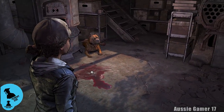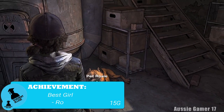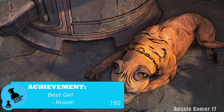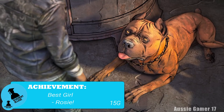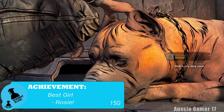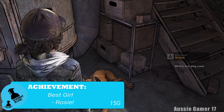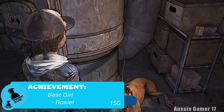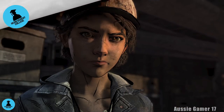From collectible number two, we're going to move straight on to the first missable achievement. You need to go and pet Rosie. Unfortunately this will only be available to you if you got both Rosie-related achievements in the previous two episodes. There were two missable achievements, one in each of the first two episodes, where you had to pet Rosie and basically become friendly with her. It's definitely the most missable achievement depending on how you played the other two episodes.